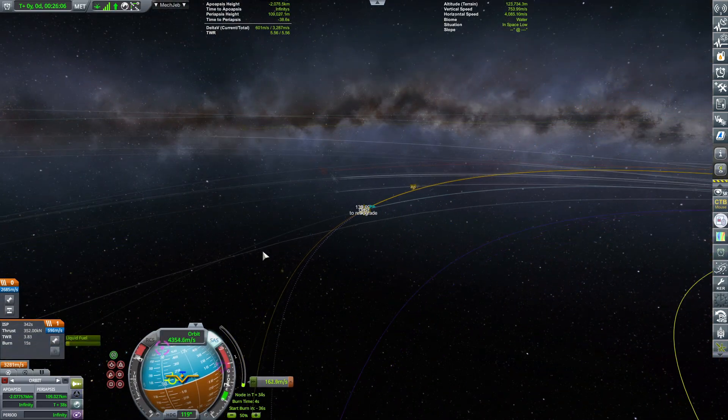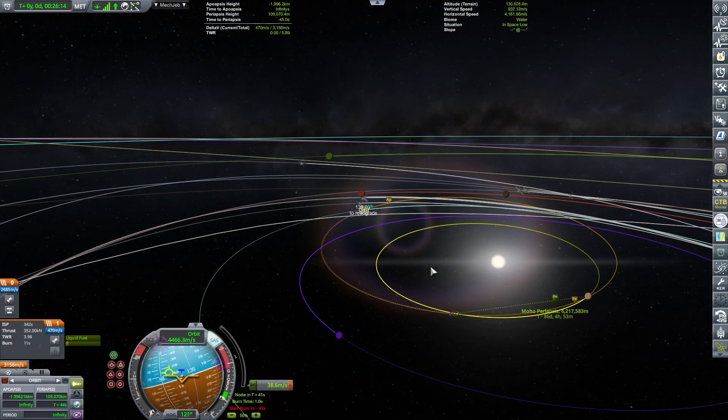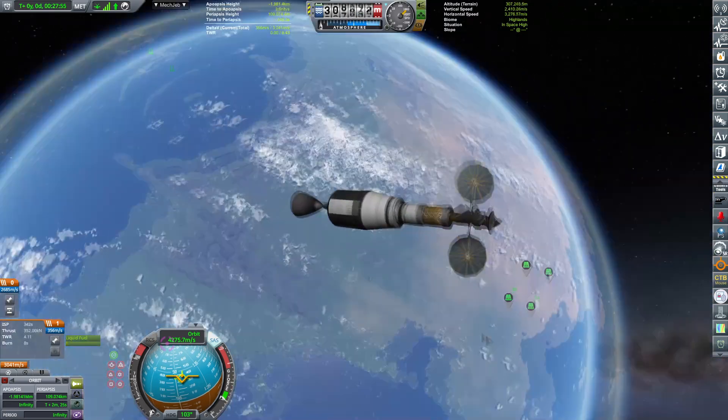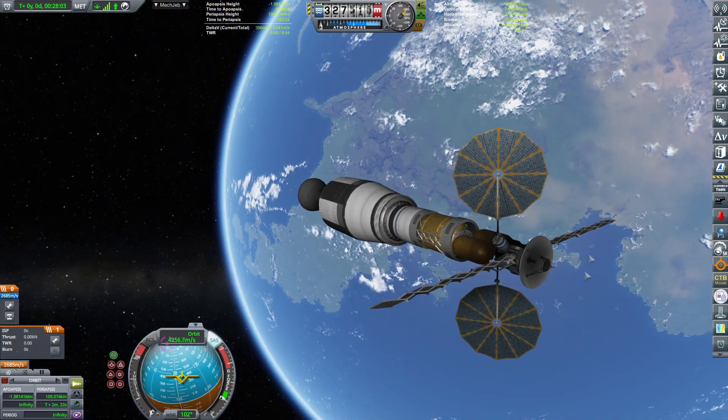There we go — and right about there. Good. Now just a little bit of fiddling until we get a nice encounter. Easy on the throttle. I might need to correct this just a smidge. I'm going to go on the opposite side and see if I can reduce the distance to at least secure an encounter. There we go — good enough, I'm keeping it there, I'm no longer fiddling with this. The only thing left to do is shut down the engine and enjoy.